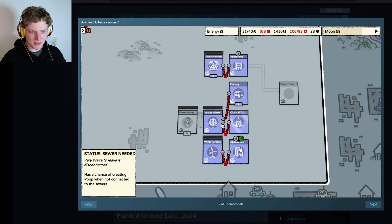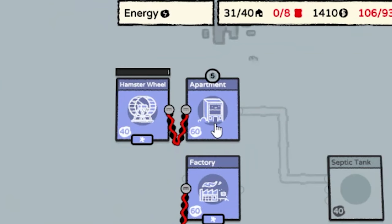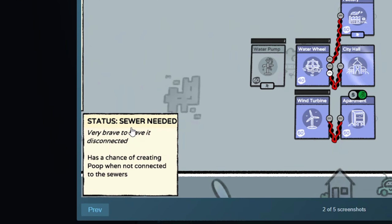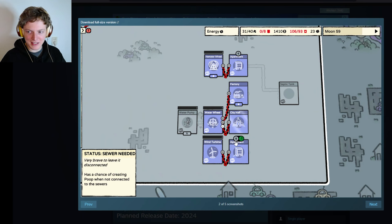It looks like the water wheel and the wind turbine are touching the apartment, the city hall and the factory — that's really interesting. I think I might have figured that out: you can see one node here, and if you connect it then this is powered. But the water wheel is apparently really strong because you can have three connections — with the water wheel you can power three different buildings. Look at the art — really nice, there's a little face in there as well. Status: sewer needed — very brave to leave it disconnected. There's a chance of creating poop when not connected to the sewers. There's also a timer going on and I don't know what that indicates. Moon 59, by the way.